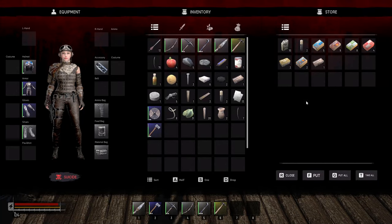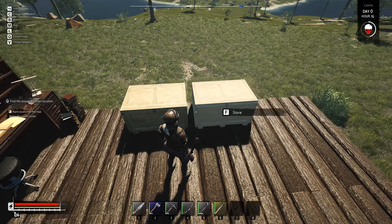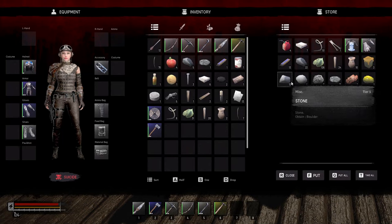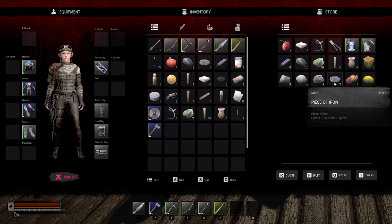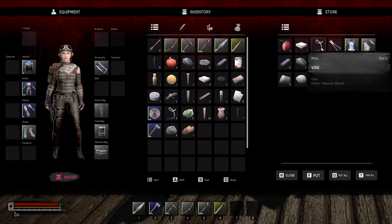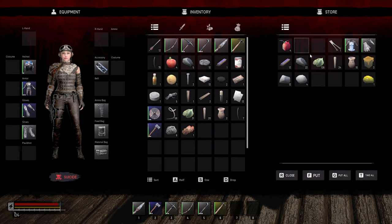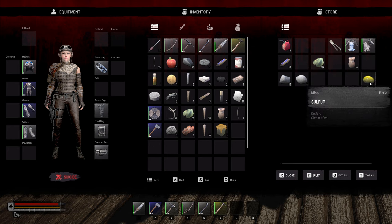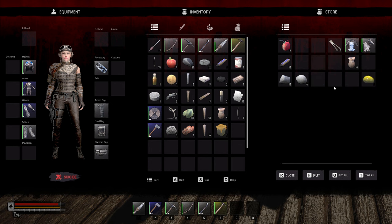Let me see what we have in here. We have pieces of iron, copper ore. We'll take the vines, we'll take some cloth - I don't know if we're gonna need it. Some logs, we'll need those. The seeds, no. Sulfur - I'll take the leaves. Okay.